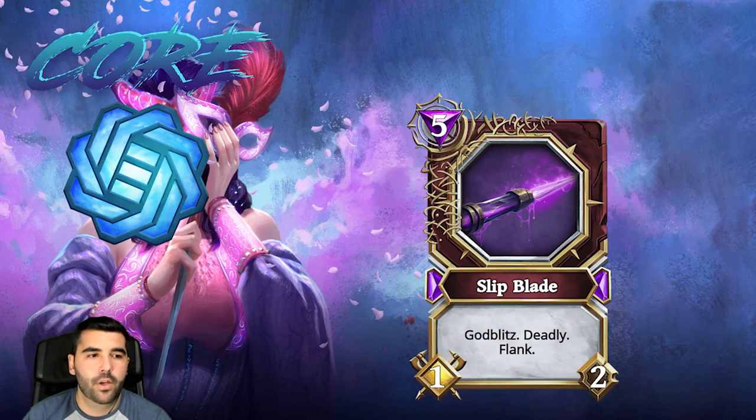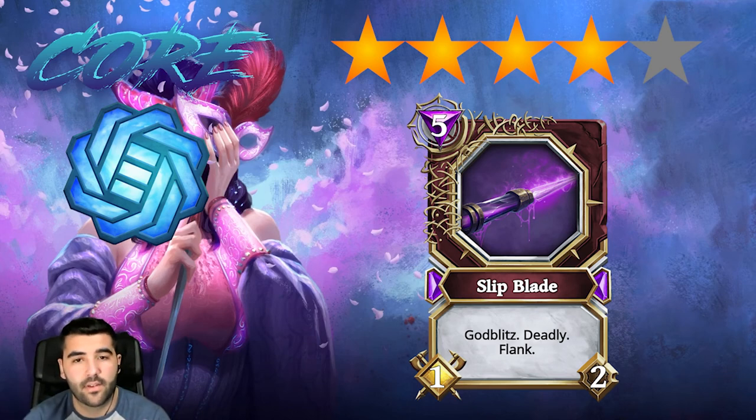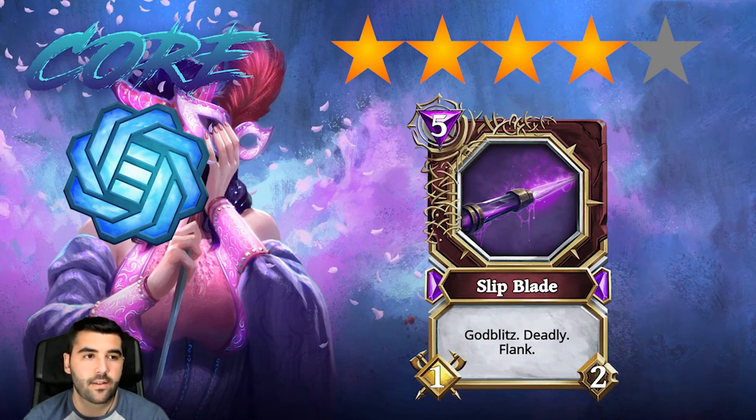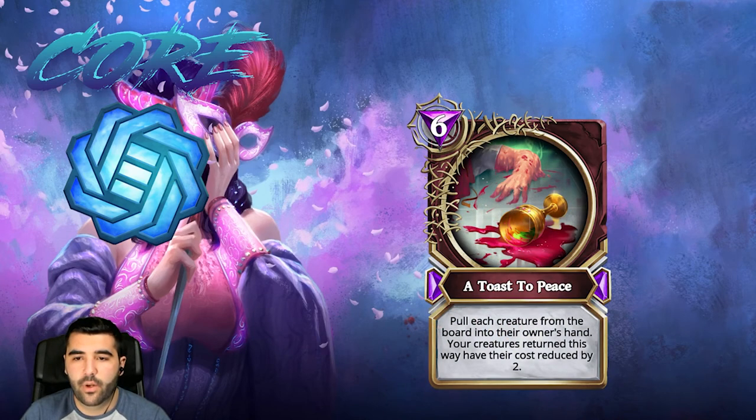Then we have Slip Blade, which I'm gonna rate four stars. It's a really good card that gives you two removals — similar to Kaipora, even though you're dealing damage to yourself. You also need to pay attention that it has flank, so if one of your creatures attacks a frontline creature, Slip Blade can attack one of the other creatures that doesn't have frontline and kill it directly — really good, four stars.